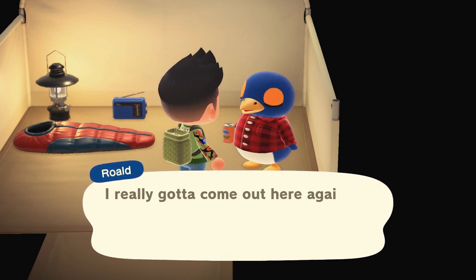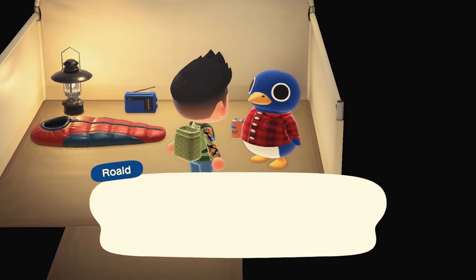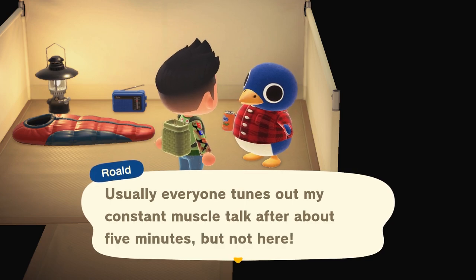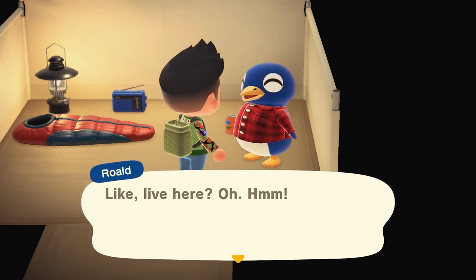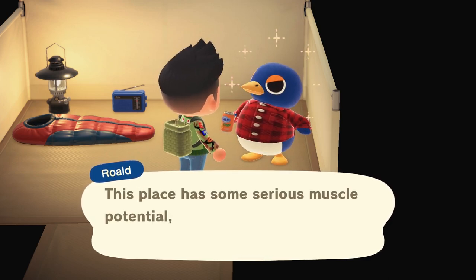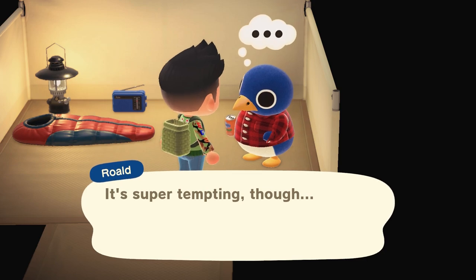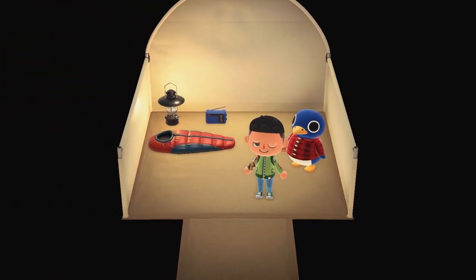After he thanks you for putting in all the hard work, you're going to want to talk to him again. He's going to mention, 'Hey, this place is pretty cool, maybe I should stay here.' You're going to tell him, 'Hey, stick around, why not?' But he's going to say no the first two times — he'll say maybe tomorrow or next time and that he'll probably think about it. So you just wait; you don't have to do anything else. Keep talking to him and you'll get the same dialogue, so just wait for the next day.